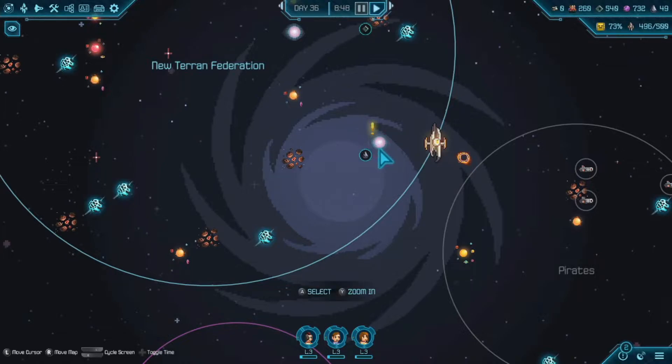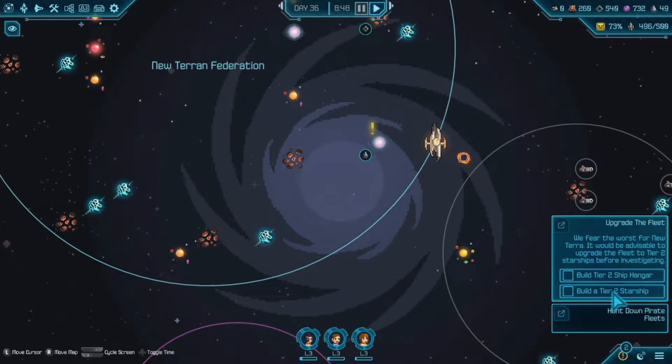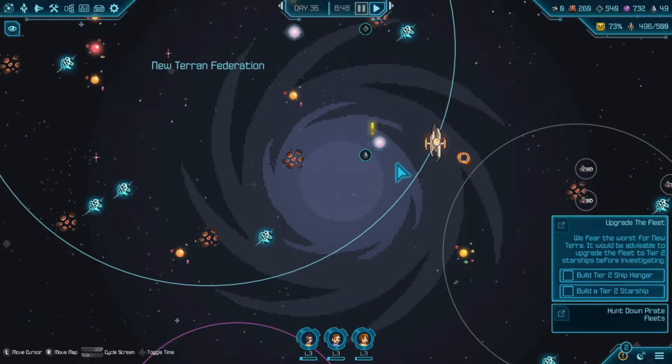The combat and everything else is pretty fun. Let me get started — we have a mission I think, so let me click on this. We'll go straight into the combat. The objective says upgrade the fleet: build tier two hangars and build a tier two ship. So this game is giving you a little objective so you can figure out what you're doing, because honestly there's a lot happening.